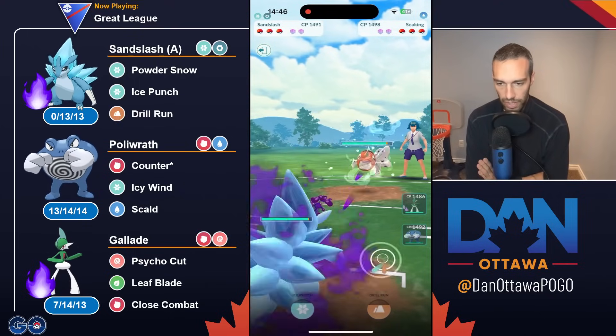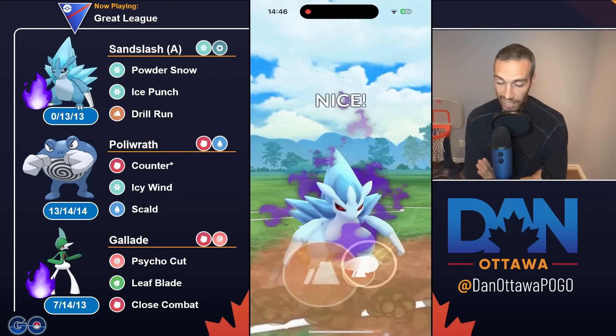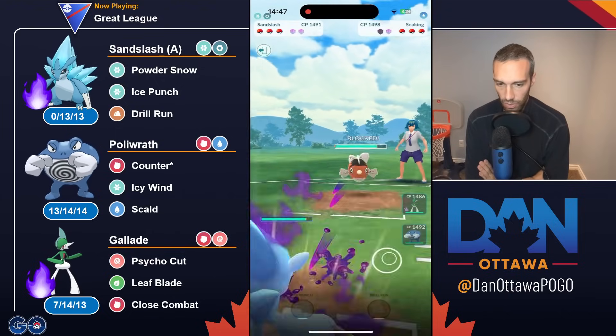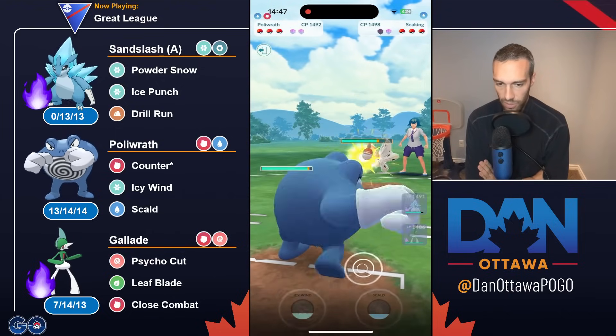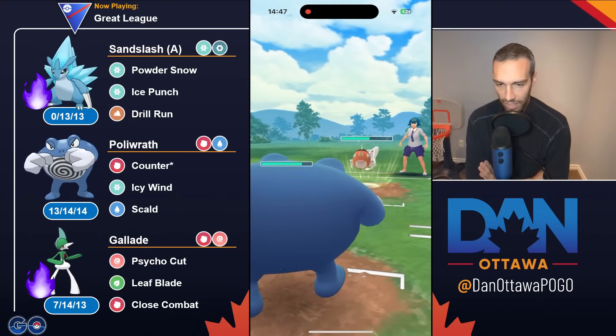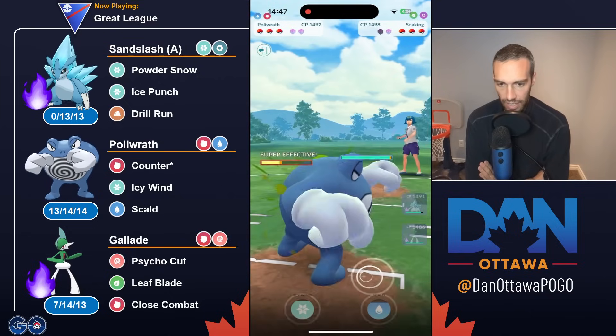So you are running Powder Snow, so it's not great from that perspective. You have Drill Run, which is super effective. If they're running Triple Legacy, they have Drill Run as well. So let's see if you just go instant, try and catch it — yeah, one and trying to catch. I like it. You clearly watch because that's one way to try and catch — one faster than try and catch after a charge move.